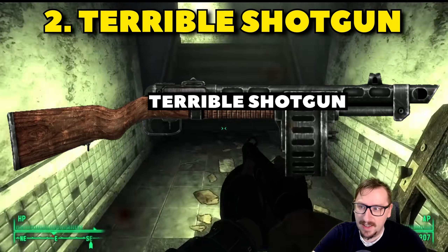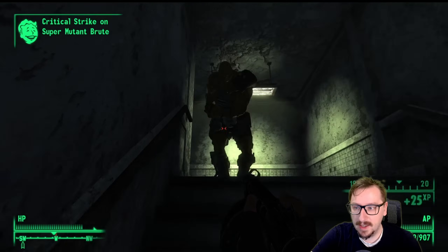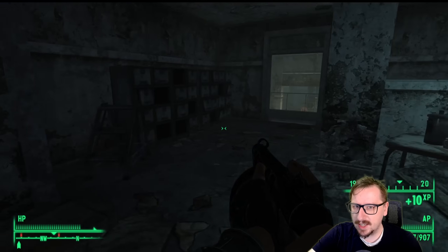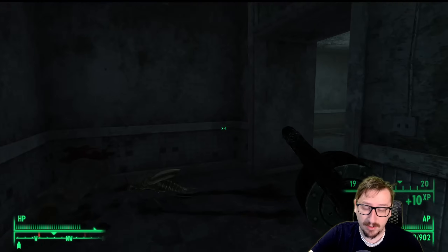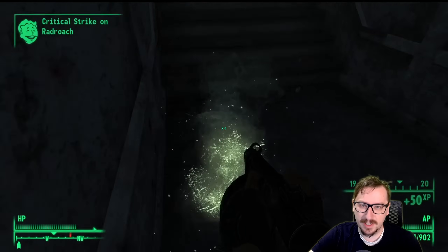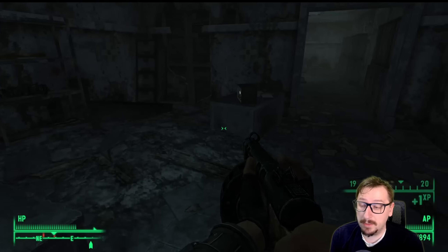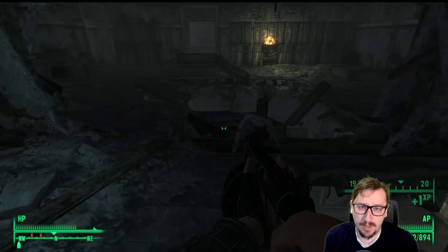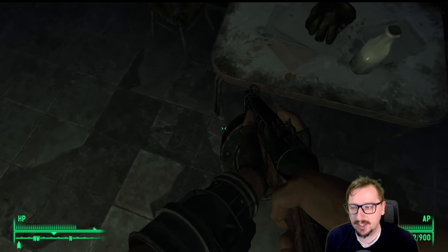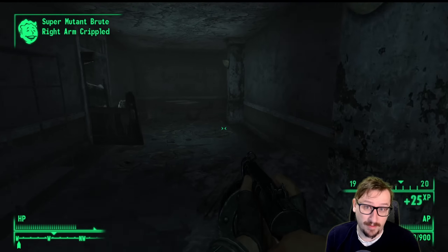Coming in at our number 2 spot, we have the Terrible Shotgun. This is just a stronger version of the Combat Shotgun, so everything I said about that also applies here. It has more damage and more damage per second. It does have worse spread than the regular Combat Shotgun, so at longer ranges it's not as good, but at close range you probably won't notice any difference. You can rush this one somewhat early on, though the area is kind of difficult — there's a lot of Raiders and a Super Mutant Behemoth there. But if you can grab it, it is an incredibly powerful weapon. It's especially strong in a crit build, where you can constantly hit crits for huge chunks of damage. It can also be repaired with regular Combat Shotguns, which are fairly common to find.